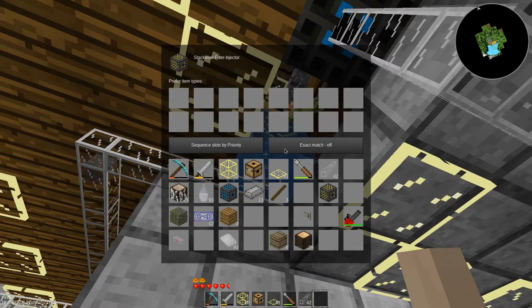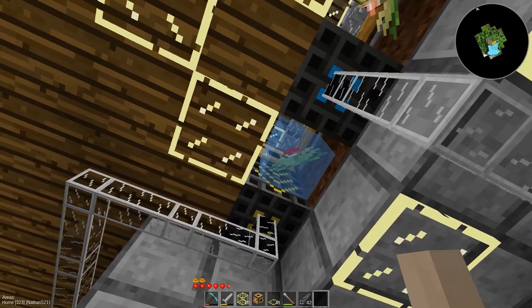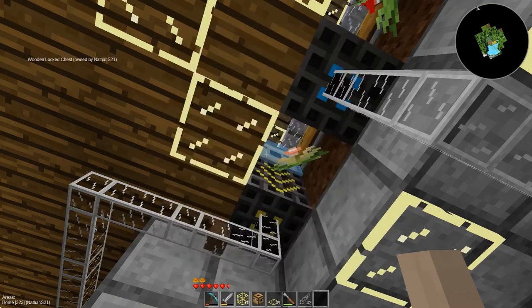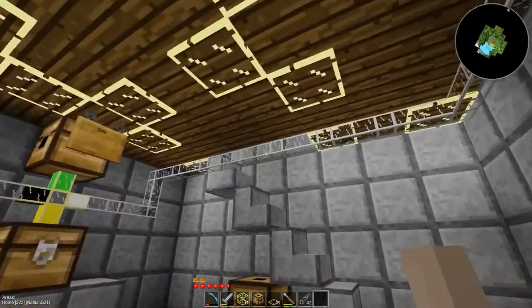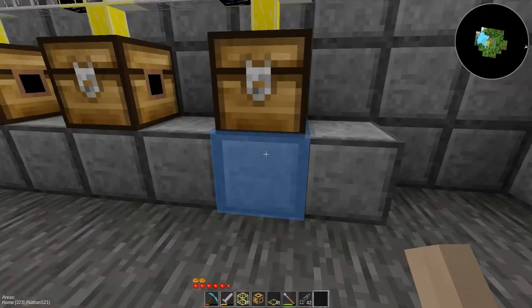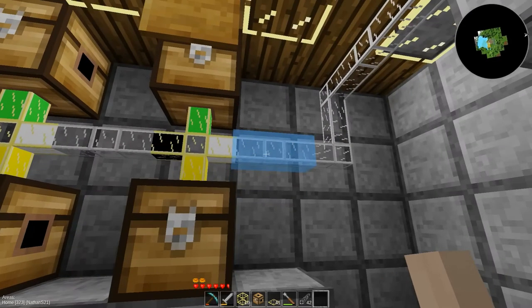Sequence slots by priority. Exact match off. I don't know what that means, but either way let's see what happens. Perfect — so it's doing a whole stack, sends them over. 99 cobble, and soon to be 99 more dirt. Beautiful.